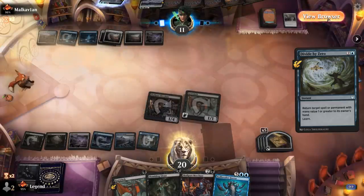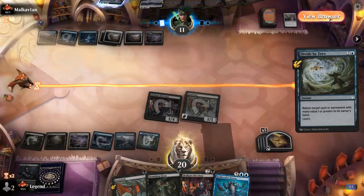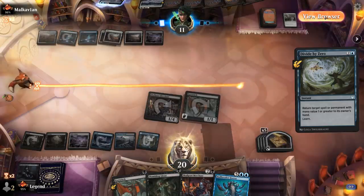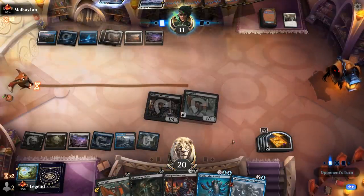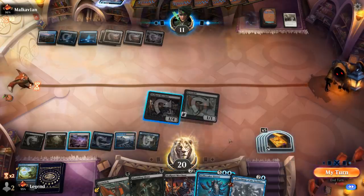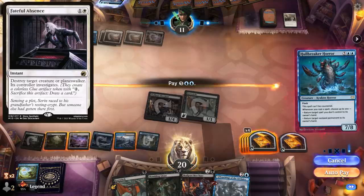Don't think it's quite the time for Mascot Exhibition yet. Could always go for Environmental Sciences as a safe pick. Let's go with Teachings since I'm likely to flash in Hullbreaker Horror end of turn, which my opponent can counter — though that doesn't leave many answers. They could have the 2-mana white removal spell, but I guess that's a risk I'm willing to take.